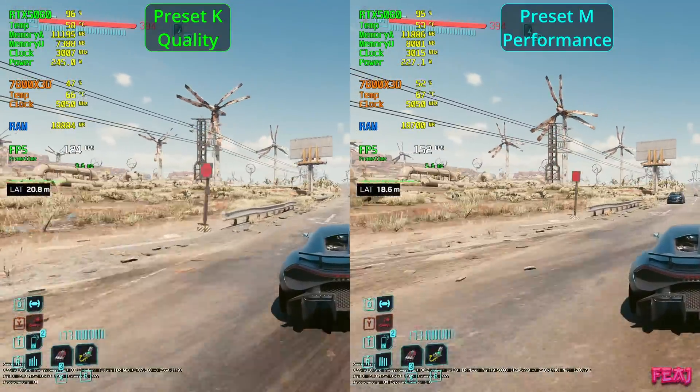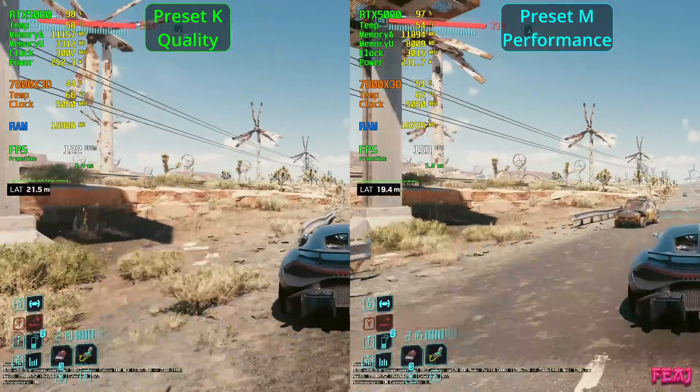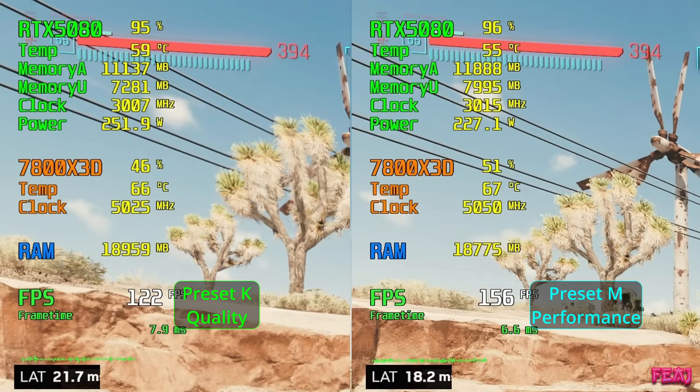When you're playing at full speed and driving fast, you're not going to be looking at the cacti or the trees. But when you stop the image you clearly see a difference — preset M performance is actually way sharper than preset K quality, even at 1440p. It does use a little bit more VRAM though, which I notice in 4K.